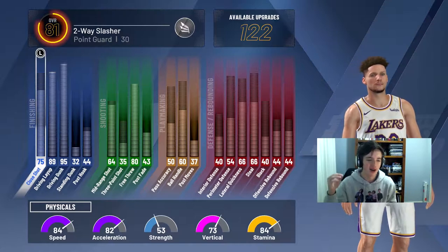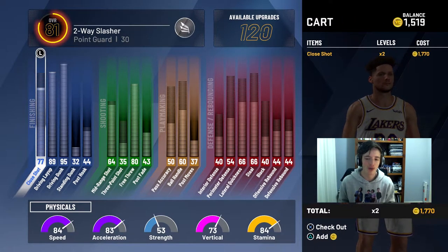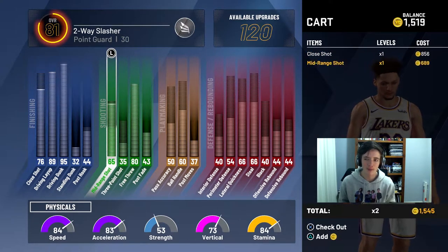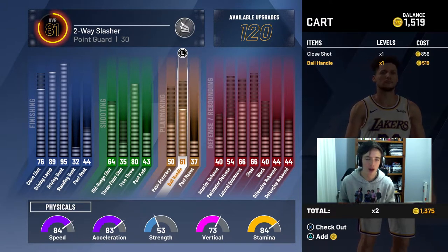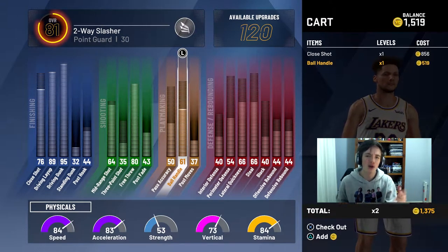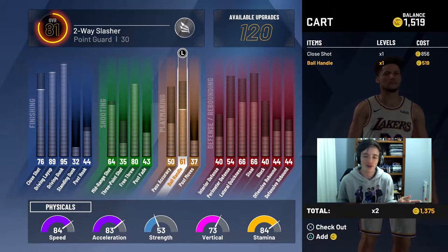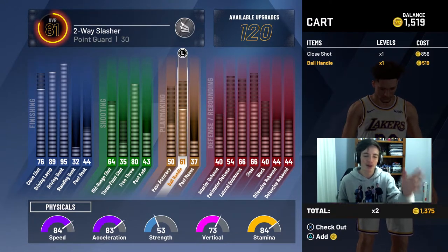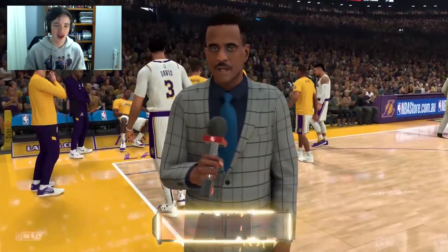Now we're going to upgrade some attributes. I'll probably do my shot close just up a little bit. I do have a little bit of VC from going online. I'll upgrade my ball handle. We're still at 81 overall and have 120 available upgrades. I could buy some VC, but at the moment I'm just focusing on getting my speed and acceleration up. Let's get straight into Game 3.